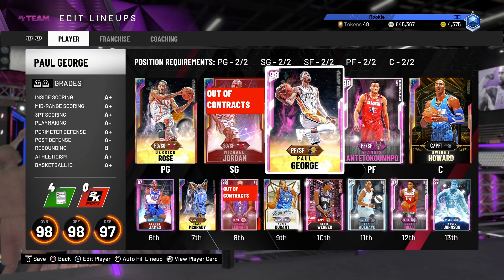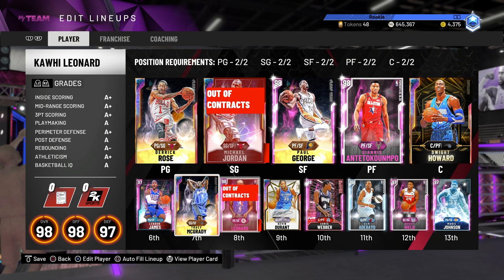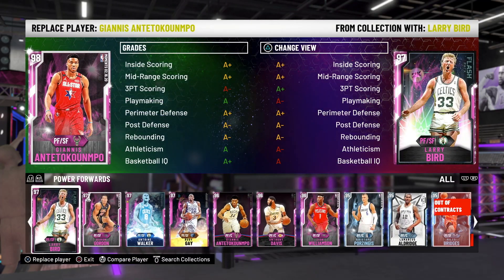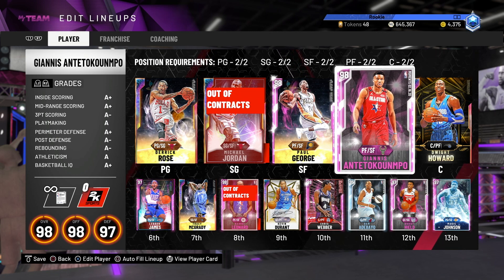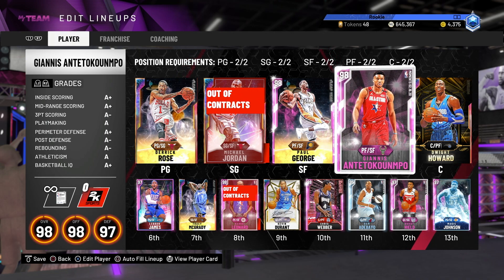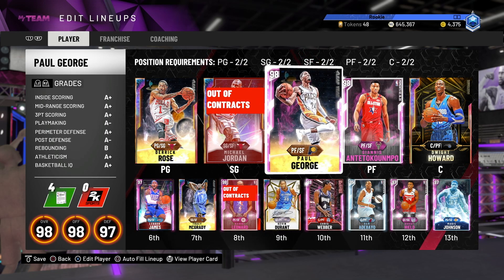Paul George is unreal, lads — he is absolutely unreal. Paul George is up there with Kawhi and Kevin Durant for the best guys to play the small forward position. He's above Giannis for the best power forward — I don't know how Rudy Gay is yet, but in my opinion Paul George is better than Giannis and is the best power forward in my team. Maybe a bold statement, but I'm going to say it. Paul George is obviously a really really good card — thank you guys for watching, please like, comment, and subscribe.